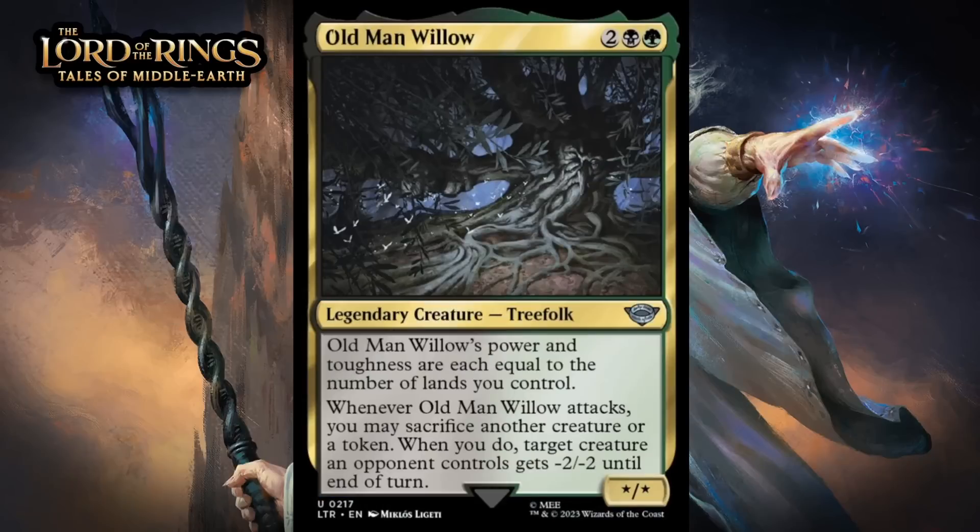Next up, it's Old Man Willow, which for two generic, a black and a green, is a */* legendary treefolk at uncommon — its power and toughness are each equal to the number of lands you control. When it attacks, you may sacrifice another creature or a token; when you do, target creature an opponent controls gets -2/-2 until end of turn. This is another great signpost uncommon. At worst, it's going to have passable stats that get better throughout the game, and the attack effect is pretty strong. You won't always have something to sacrifice, but you can sacrifice expendable creatures or food tokens — there are a lot of food tokens in black-green and that's really the ideal thing to give up here. There are going to be a ton of situations where this can attack and easily remove opposing creatures by giving up something else. I'm giving this a B.